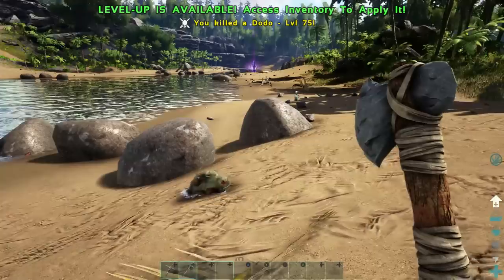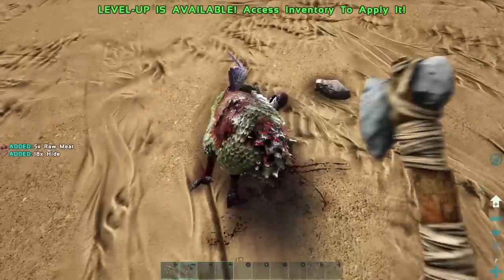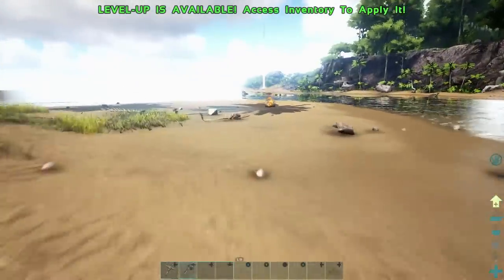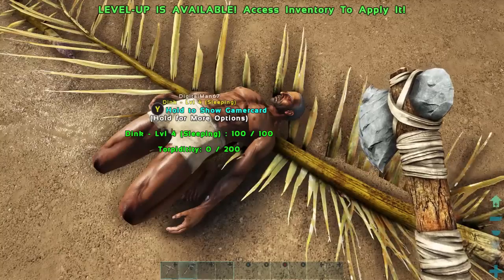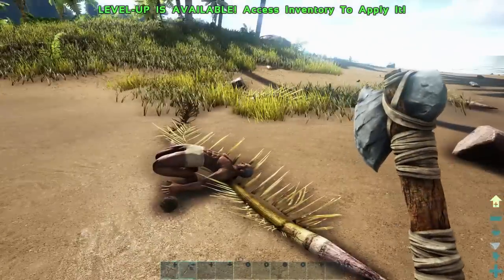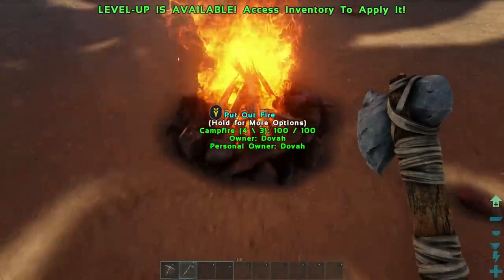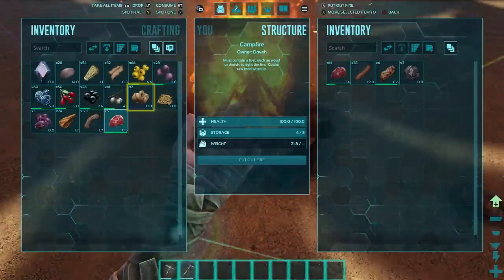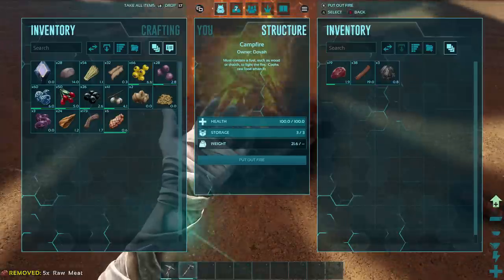We're going to need to get hides — lots and lots of hides — so that we can build beds. So when you die... wait, did you die? What are you sleeping here for? This is the fourth time I've crashed out of the game tonight. Oh, you crashed? Oh. I am coming back in now.